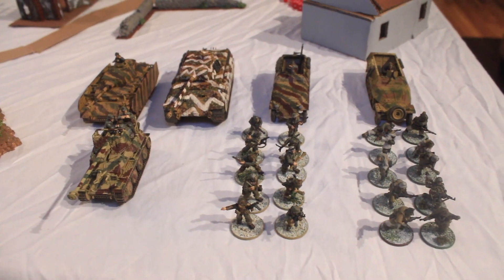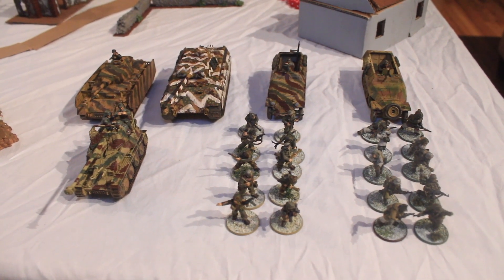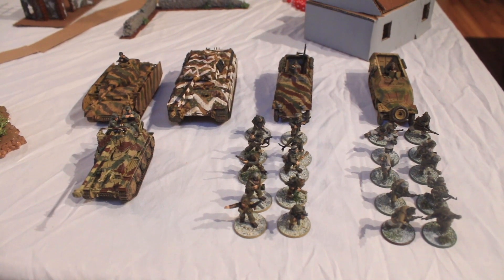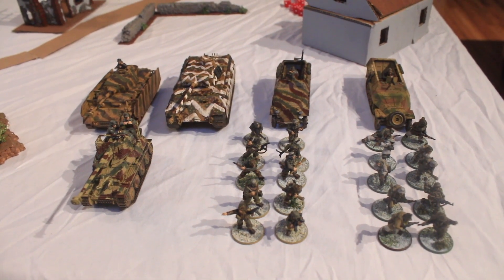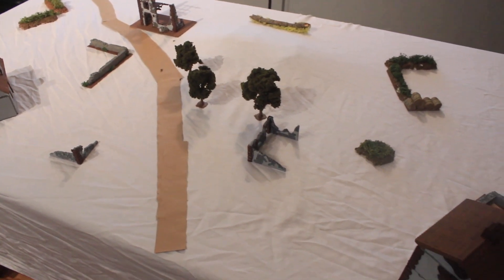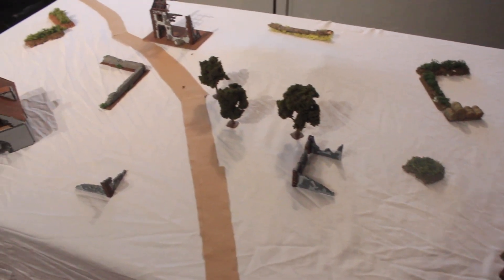The German armored platoon consists of a Panther, a Panzer IV, a Marder III, two SdKfz 251 half-tracks (all regular), and two 10-man veteran Grenadier squads. The plan is for the Germans to aggressively press forward from turn 1, using their half-tracks to lead the way and deploy the Grenadiers to take care of enemy infantry and armor with their Panzerfaust.